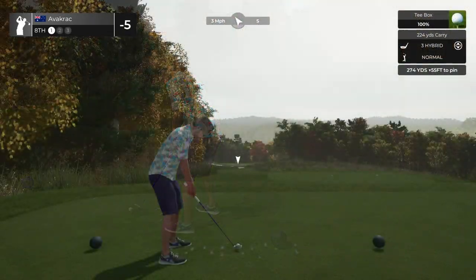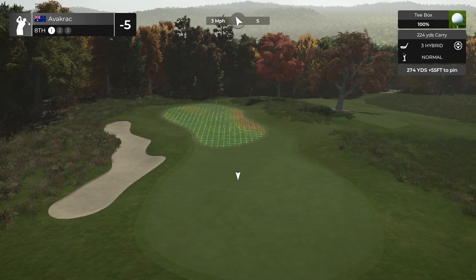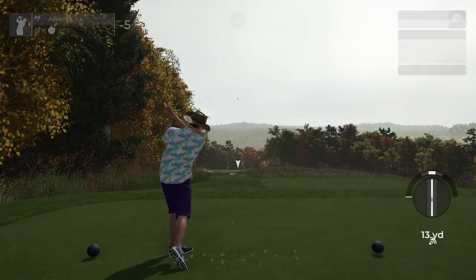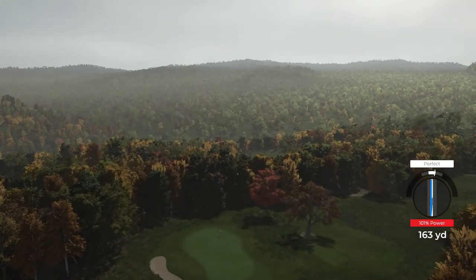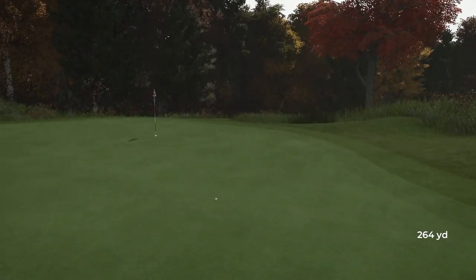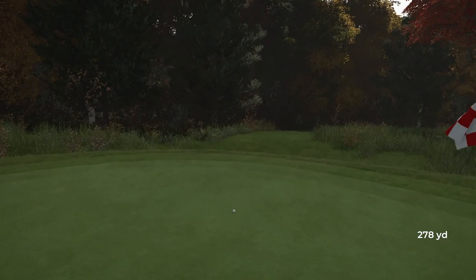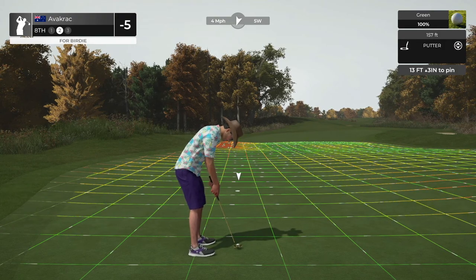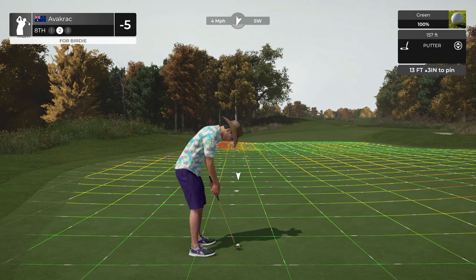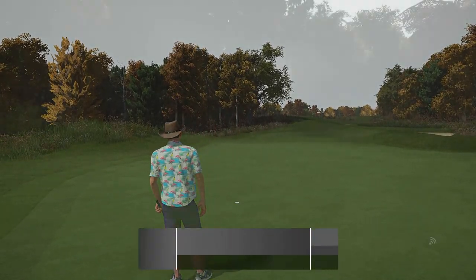Moving on to hole eight. 274 yards, 55 feet down. Let's send this with the hybrid — if we can get it to funnel around towards the hole. Nailed it with a perfect swing. It's coming around beautifully. Here we go — is this the hole in one? It's not going to come back. Not a bad shot though. Lovely green sculpting, especially for a par three course — you can see where it all funnels down. Scraped it in for a birdie. Six under after eight.